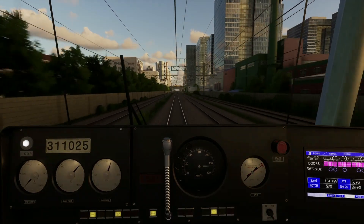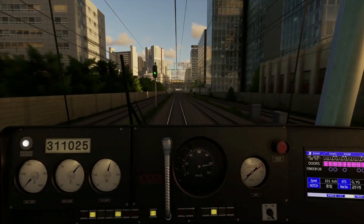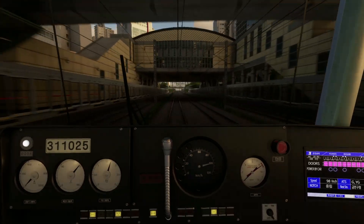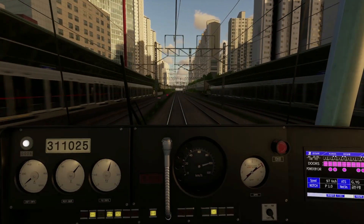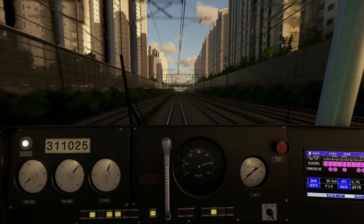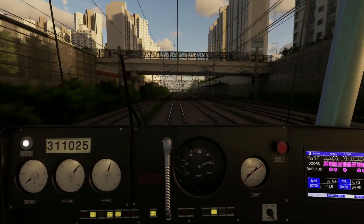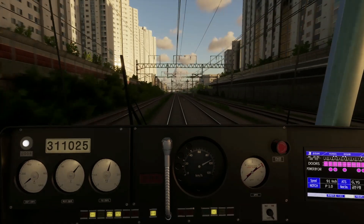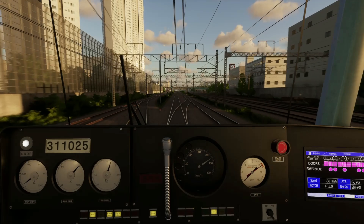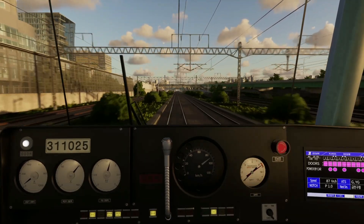This is a very scenic run — factory off to the right there, nice. We're just cruising at 100 km/h. There's essentially supposed to be a very large yard up here. I think it has already been modeled. The developer was trying to push out with this latest update some scenarios where you'd start or end there cold-and-dark, like an empty stock move, which would be pretty cool — just bringing a train into service.